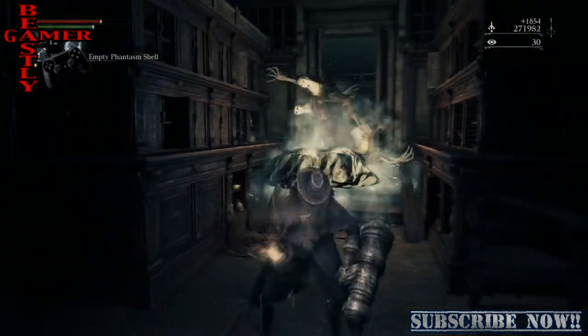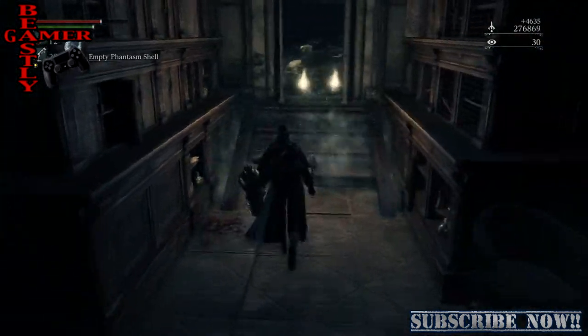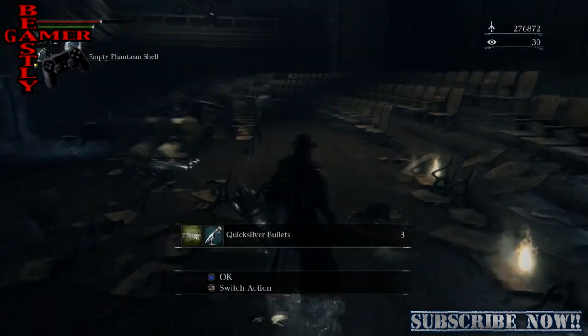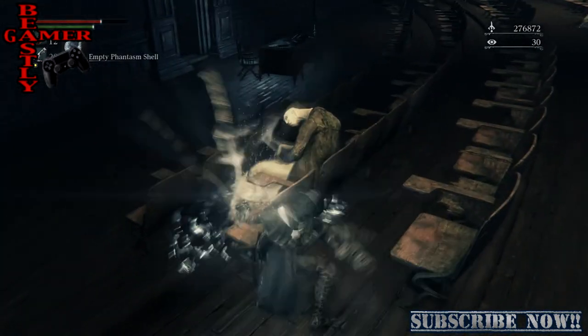I get back and give myself a heal, take out these dudes — all those guys fell at the same time, that's pretty sweet. I got about 14,000 blood echoes just from doing this. Rinse and repeat — come over here, there are two guys left.